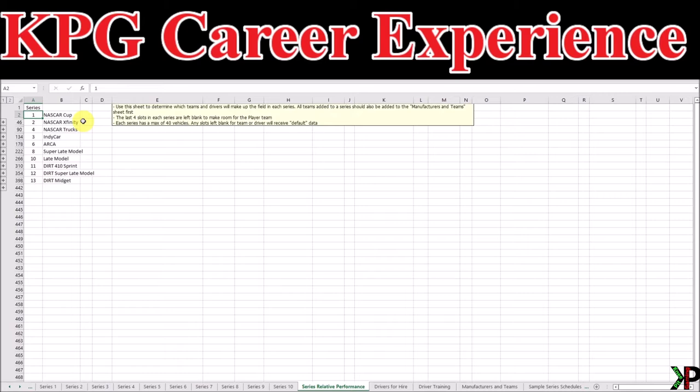Now that you've determined which teams and manufacturers are going to compete in a particular series, whether they are default teams or your own, the next step is to set up each series. We need to determine which teams will compete in which series, and that's what we're going to use the Series Relative Performance sheet for. It is located just after the 10 Series tabs. Here we're going to see a total of 10 series listed. By default, I have entered in some of the more popular series into these areas, but feel free to change any of these and fill them with your own teams.